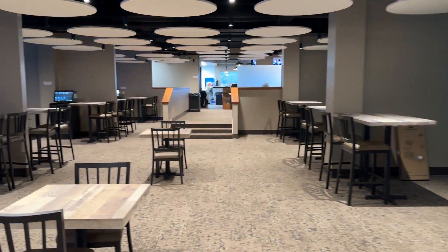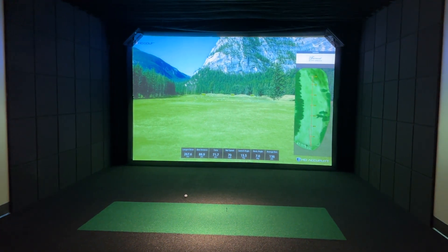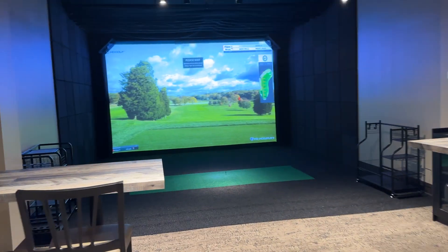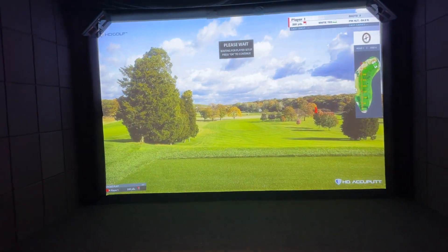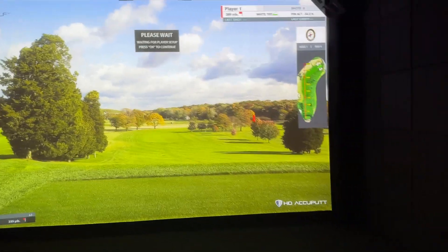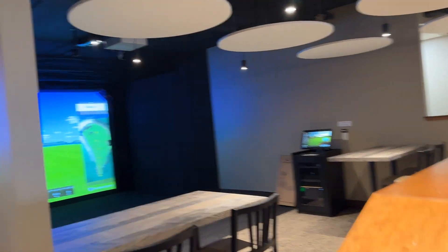There are eight different bays. If you're just looking to work on your game, you can come in on the driving range mode. Let me just give you a little walkthrough here — get a close-up of the incredible graphics, photo realistic, high definition projectors. Those are the simulator bays.